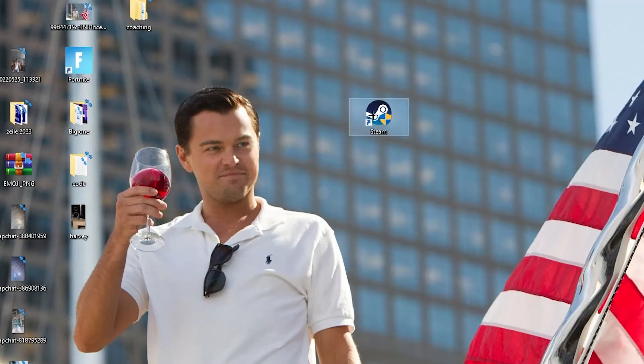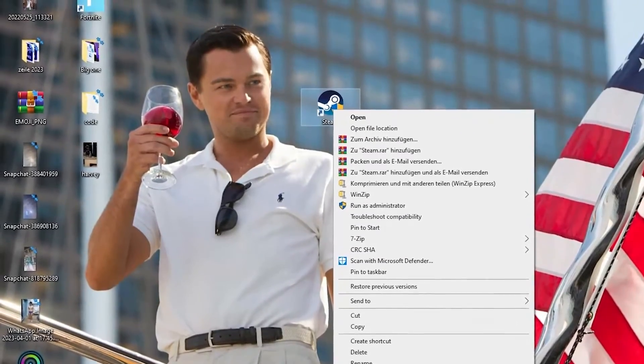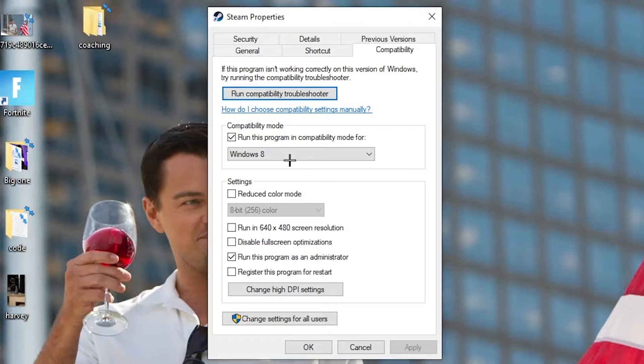If that doesn't work, right-click the launcher shortcut again and go down to 'Properties' at the very bottom. Click it so that tab pops up, then navigate to the 'Compatibility' tab. From there, enable 'Run this program in compatibility mode for' and select the latest Windows version you have.